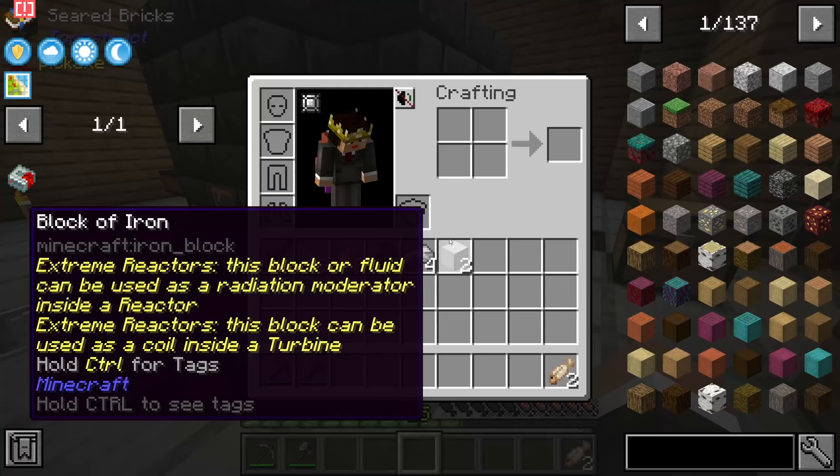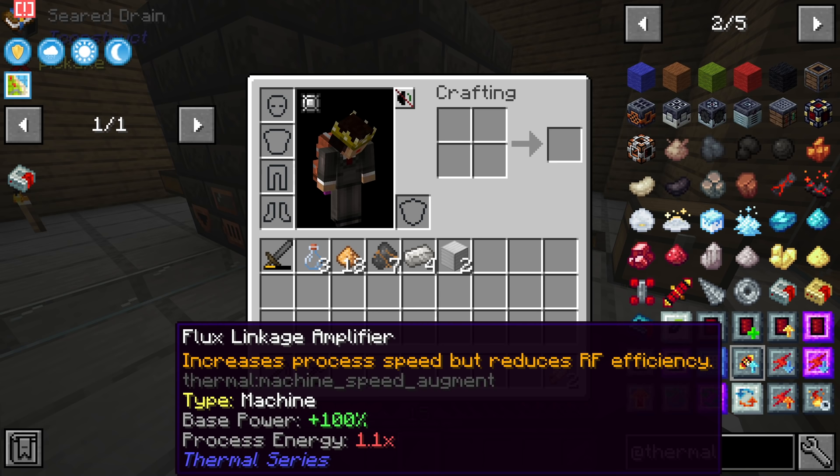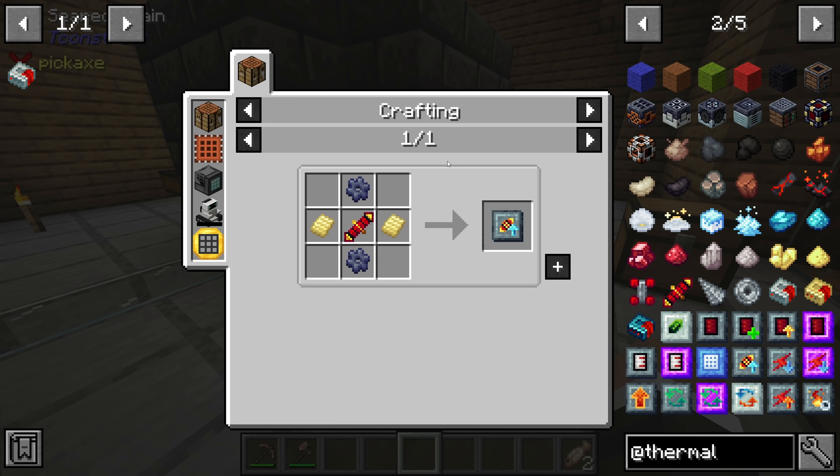One other thing we can do is invest in an augment called the flux linkage amplifier. This will increase the process speed of the machine but reduce its efficiency. So this increases power and increases speed, but the speed increases less than the power use - the power goes up more than the speed increase you get. But it does make the machine faster, and right now that's mostly what we care about. Thankfully, this doesn't look too difficult either.